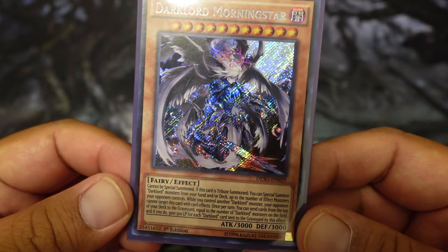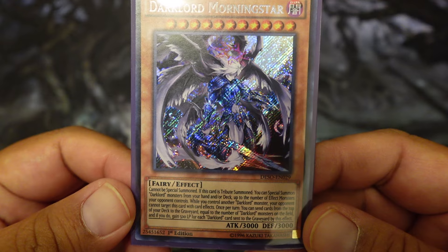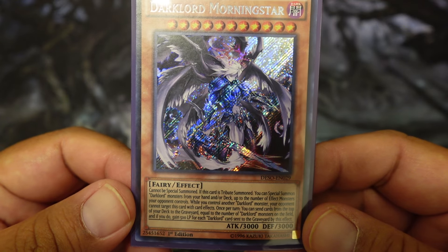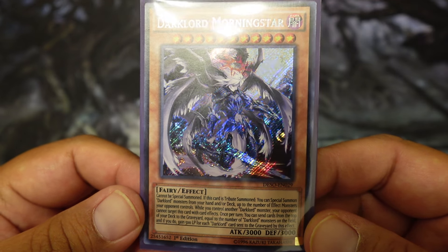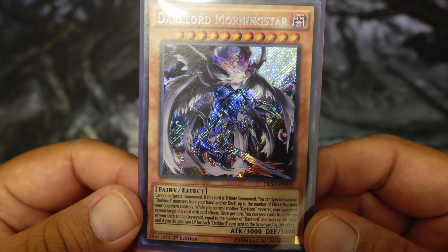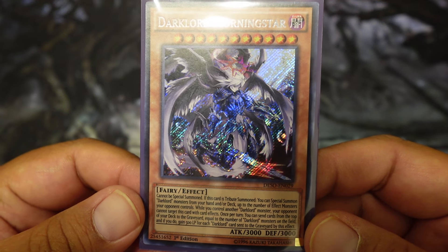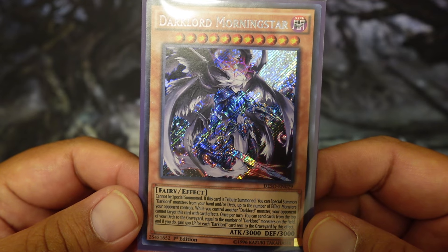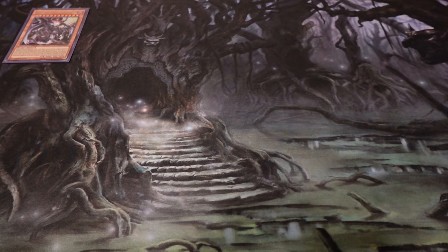Dark Lord Morningstar. Cannot be special summoned. If this card is normal summoned, you can special summon Dark Lord monsters from your hand and/or deck up to the number of effect monsters your opponent controls. While you control another Dark Lord monster, your opponent cannot target this card with card effects. Once per turn, you can send cards from the top of your deck to the graveyard equal to the number of Dark Lord monsters on the field, and gain life points equal to each Dark Lord card sent. So even the spells and traps, you'll gain some life points. But usually he's fodder from the hand, or if he gets sent to the graveyard, we have ways to fuse into the First Dark Lord.